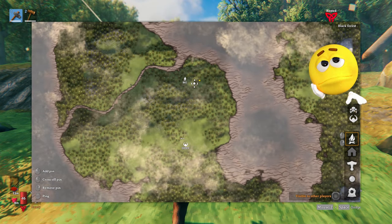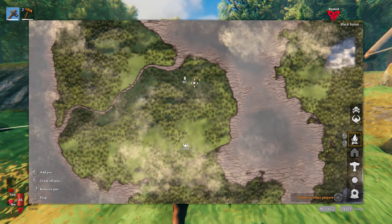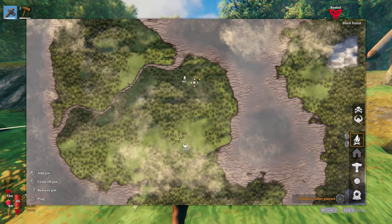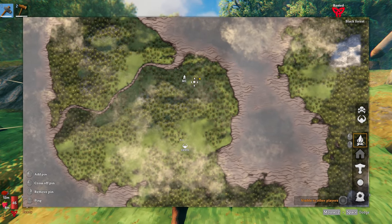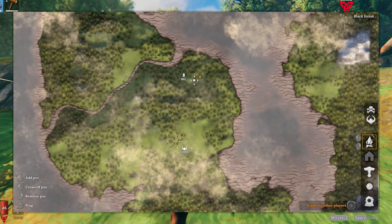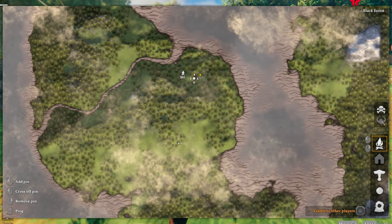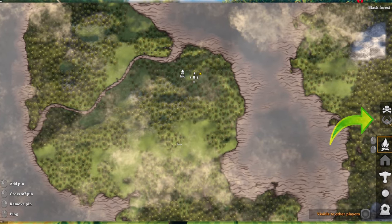Valheim is a pretty harsh game — I've died quite a lot and seen that skull icon far too often. I do hope with all these tips that will happen less frequently for you, but unfortunately accidents can happen. You will have to head back to your tombstone to retrieve all of your items, as they will be locked away in there.